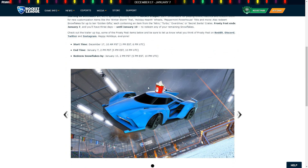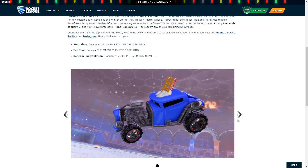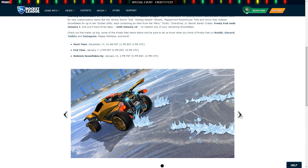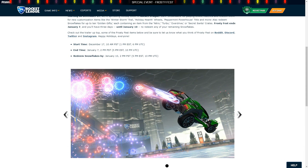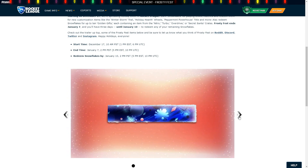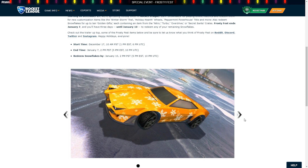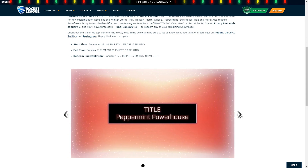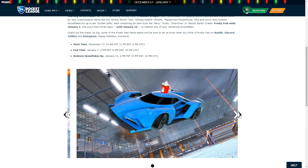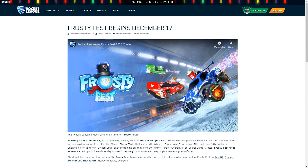Some of the items we've got: the Hot Cocoa Mug Topper, the Sled Topper, the Winter Storm Trail, a Fireworks Boost — getting festive for the new year. We've got a decal for the Dominus, a new banner, the Snowflake decal for the Imperator DT5, the Peppermint Powerhouse title, and a new decal for the Octane. And it's not showing the wheels there, but you've also got the new Christmas wheels which will be in it as well.